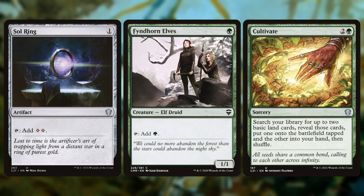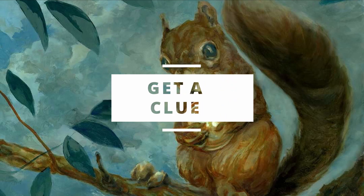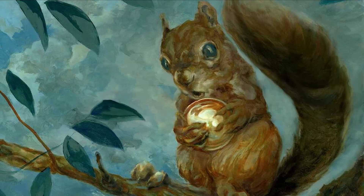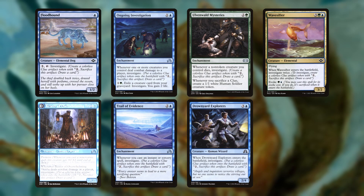If someone goes full Boros and destroys all of the lands, you'll still have some mana dorks and rocks hanging around. My friend also added a fair amount of spells that will get him clues even without Lannis on the board. These are Floodhound, Daring Sleuth — who becomes Bearer of Overwhelming Truths when flipped — Ongoing Investigation, Trail of Evidence, Ulvenwald Mysteries, Drownyard Explorers, and Waxing Moon Sifter.